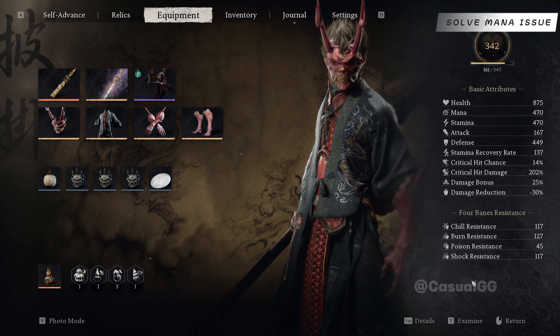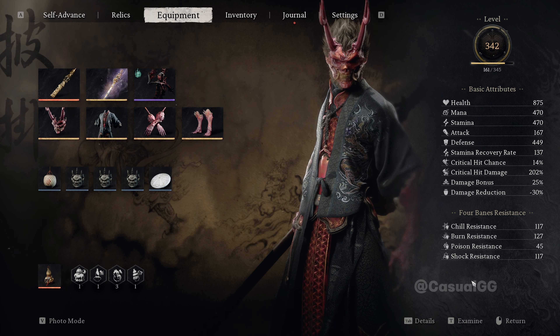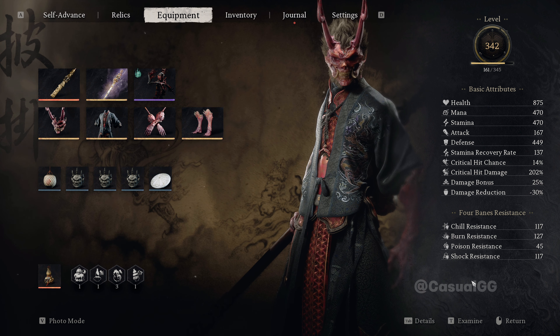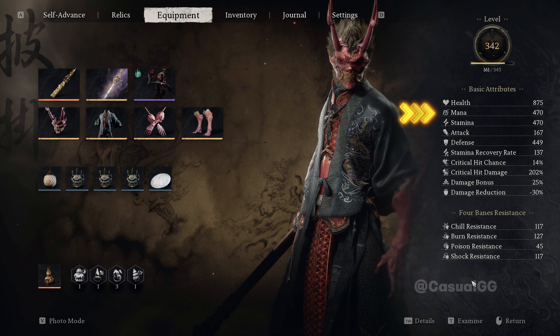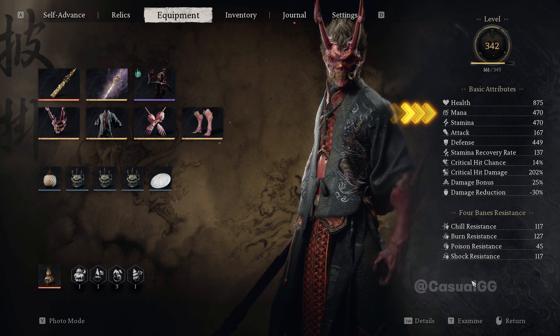You may ask — we still have a mana issue. Because to summon three sets of duplicates, we need 480 mana. If you look at our current mana, we have 470 — so that's 10 mana less.